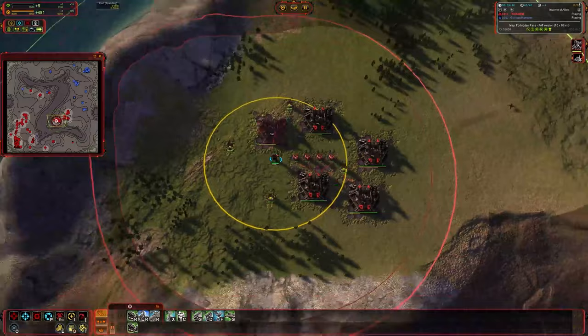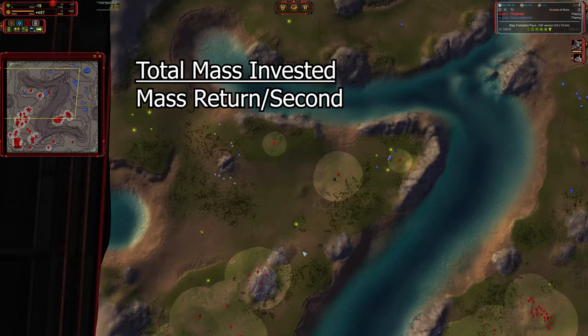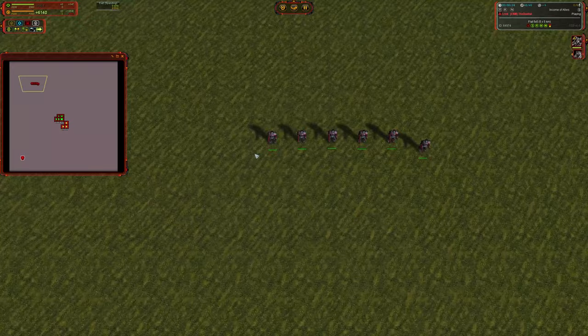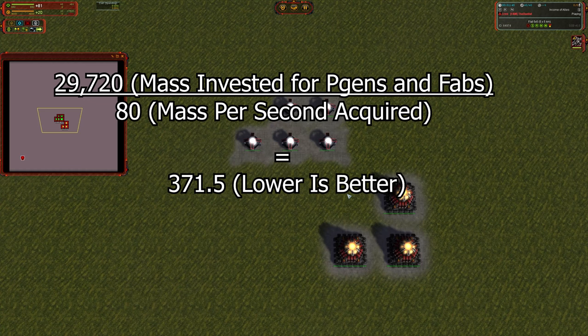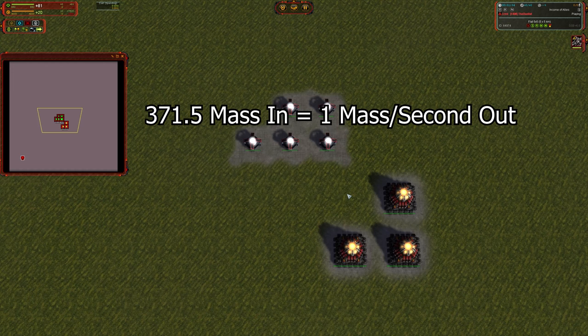The best way to calculate this is to measure how much mass we've put in divided by the mass that we're getting back. This shows us how much mass we have invested per point of mass generated. So we're going to be comparing a couple of different setups: three tech three power generators with five mass fabs, so that the energy drawn is equivalent to the energy being generated from the tech three power generators, and also six RAS commanders. Our mass invested per mass generated for the mass fabs is 371.5, which is already really expensive compared to normal mexes, which sit in the 200s for a tech three mex. This means that in order to get one point of mass out of our system, we are investing 371.5 points of mass into the system to get one point of mass return.